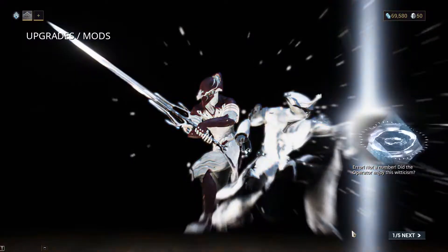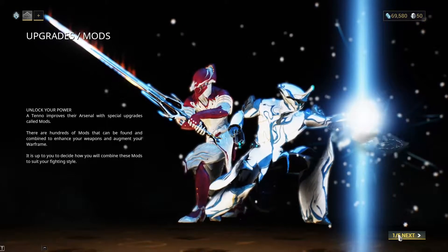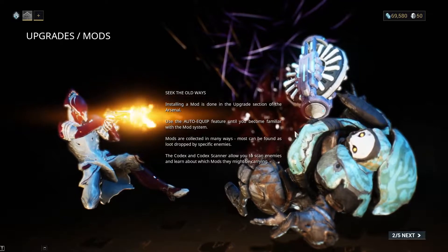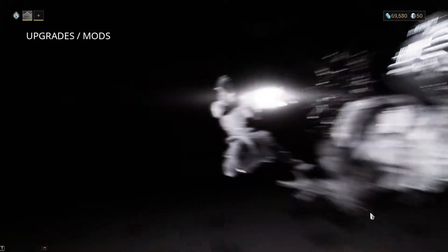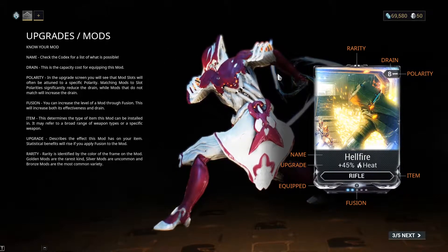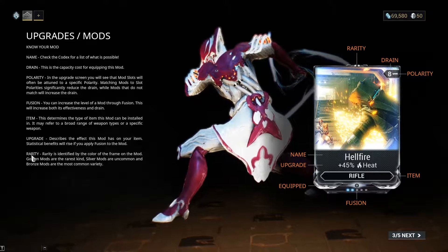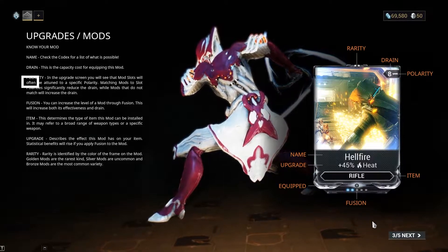In the beginning, it gives you an introductory paragraph, then gives a preface detailing where you install your mod, how you can skip the modding process in the beginning, and how you find out which mods are where without just using the internet. After that, it breaks down your mod's portraits, specifying how to identify its name, drain, polarity, what fusion can do for you, what items the mods are used for, what effect it has, and what rarity it has. Though I will say, 'often' is a little bit of an overstatement there.